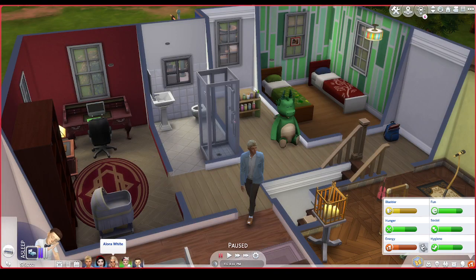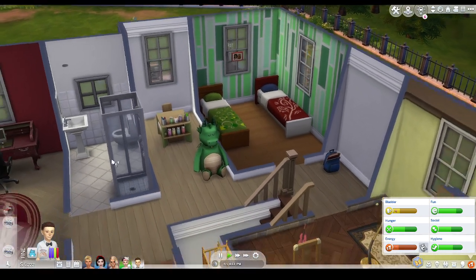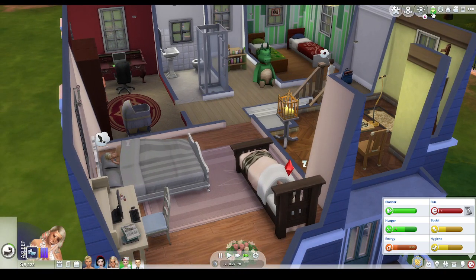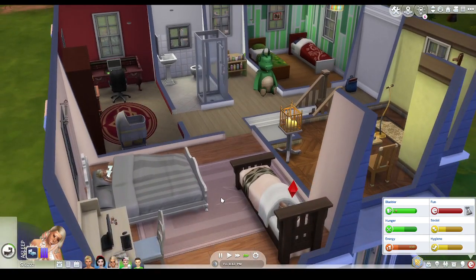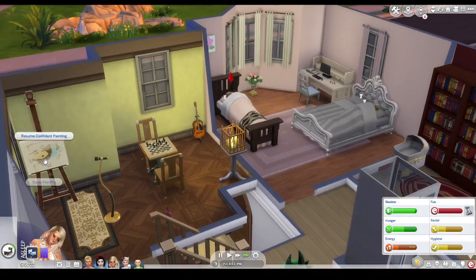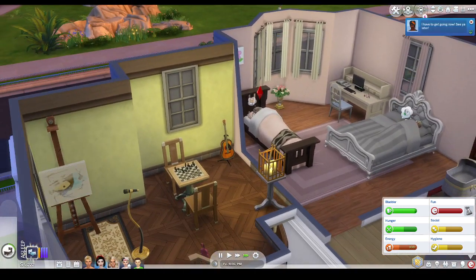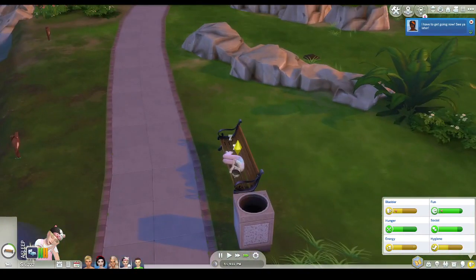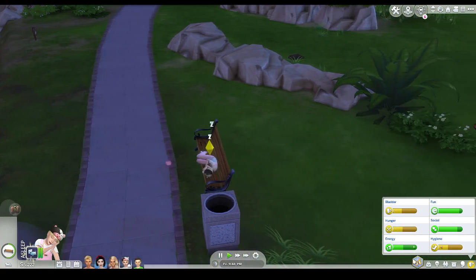So I have now gotten him a new room — it really is nothing special, but here it is. She's sleeping — once she's done I'm going to get her to do her painting, because I think she can do that even when she's tense. He's just fallen asleep on the bench, which is normal. But at least he met one more sim.